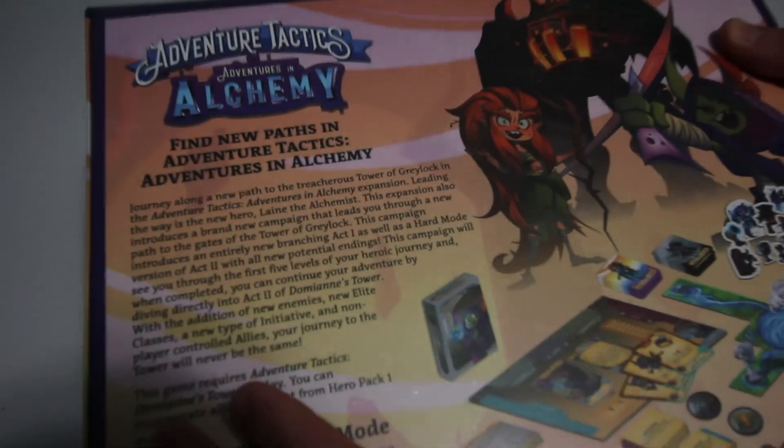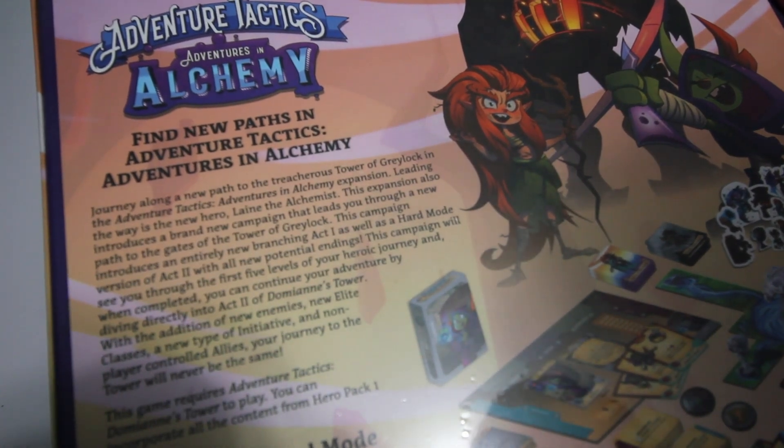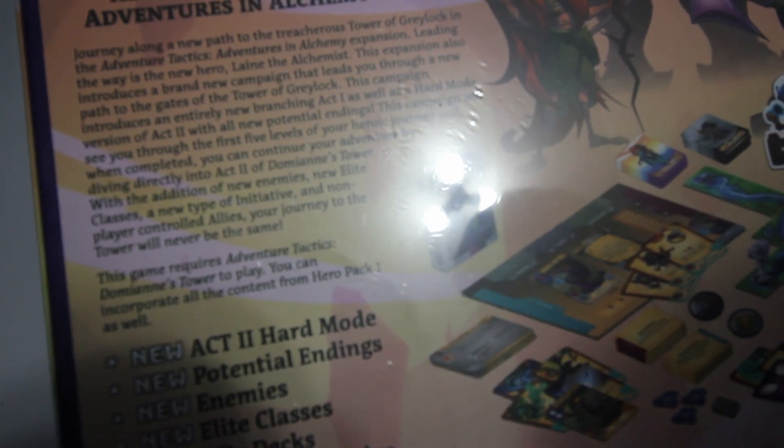Let's go ahead and read the flavor text here. Find new paths in Adventure Tactics Adventures in Alchemy. Journey along a new path to the treacherous Tower of Greylock. Leading the way is a new hero, Lane the Alchemist. This expansion introduces a brand new campaign with an entirely new branching Act 1, as well as a hard mode version of Act 2 with all new potential endings. This campaign will see you through the first five levels of your heroic journey, and when completed, you can continue into Act 2 of Damian's Tower with new enemies, new elite classes, a new type of initiative, and non-player controlled allies. Your journey to the Tower will never be the same.